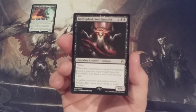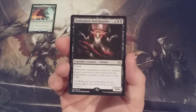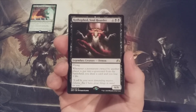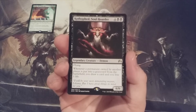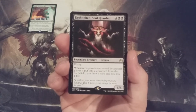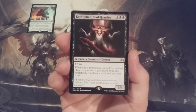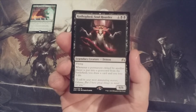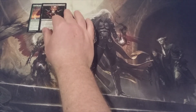Next up, mono-black edition: we have Kothaphed, Soul Hoarder. It's a 6-6 flyer, and whenever a permanent owned by another player is put into a graveyard from the battlefield, we draw a card and lose a life. This may seem beneficial for card advantage. However, if we're sitting down to a game of Momir Vig with three opponents and our starting life total is only 24, each time a permanent leaves the battlefield and goes to the graveyard our life total ticks down one. Even though a 6-6 flyer is a huge body in the air, I would be wary about Kothaphed's ability in the long game, particularly if any opponents have ways to draw out the game through lifelink.